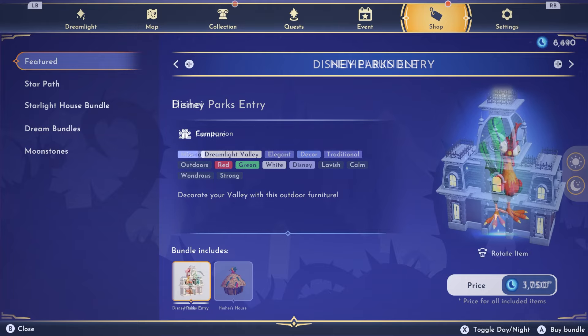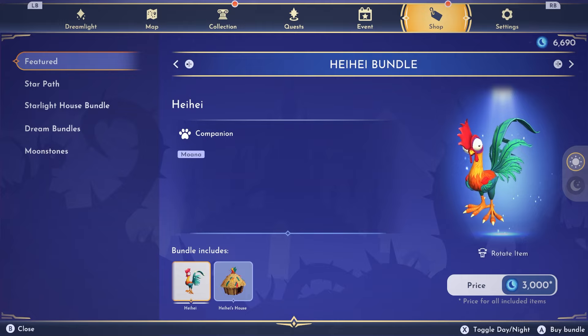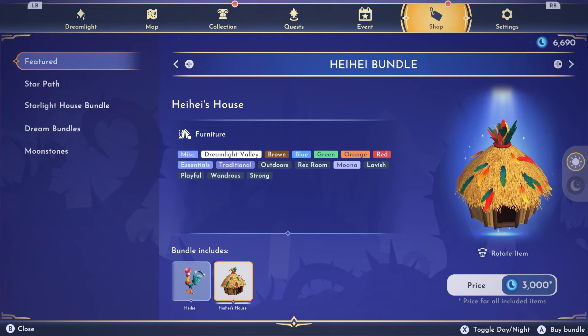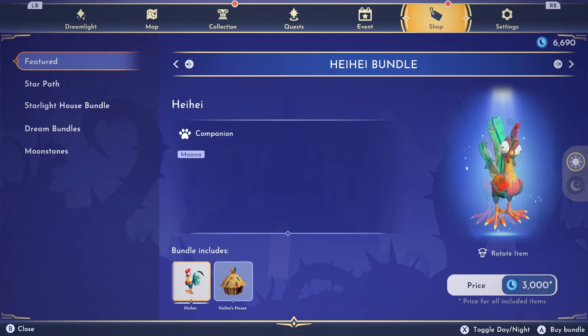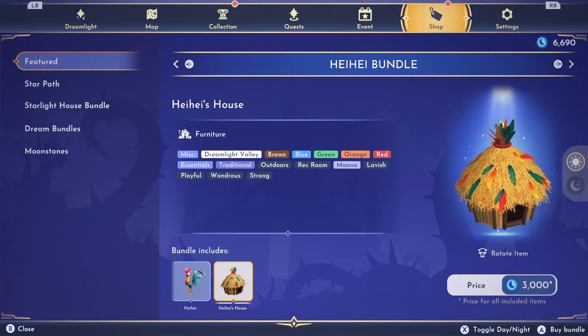Then we have the Hey Hey bundle — this is so cute. I absolutely love him, he was probably one of my favorite characters. Look at his little house. Check him out at night — I love making it dark. I love that they added this feature.